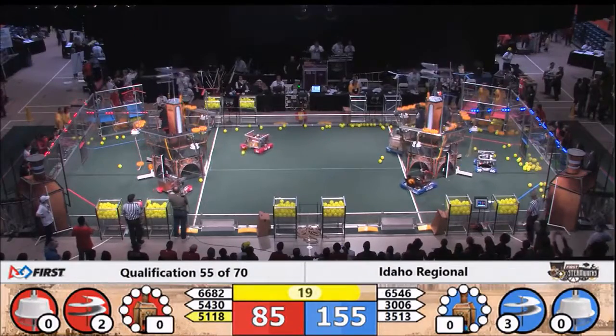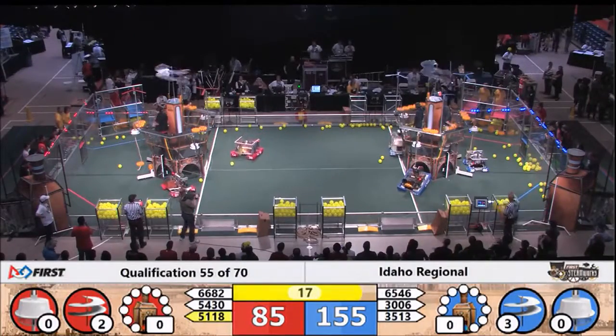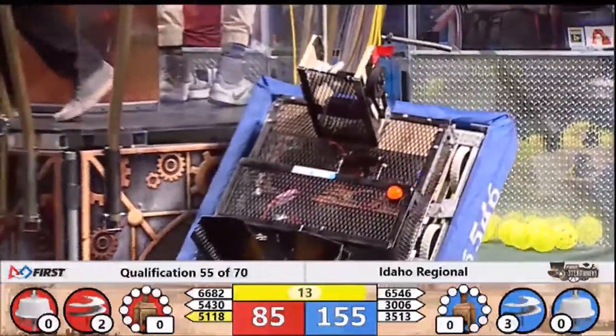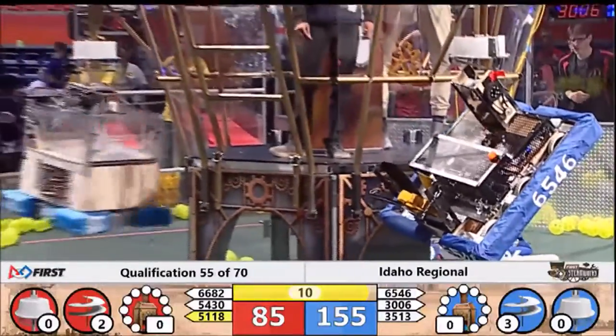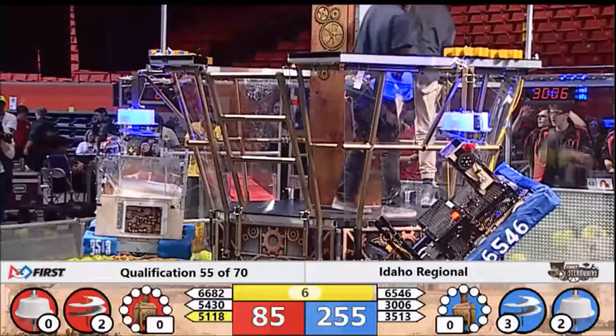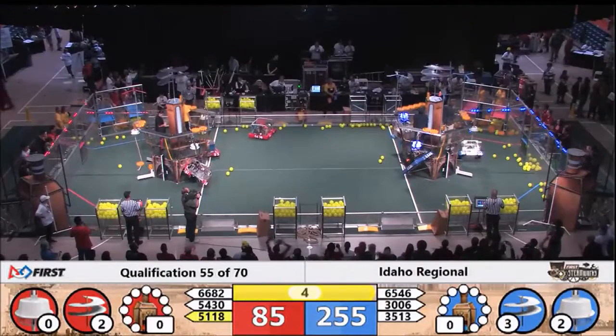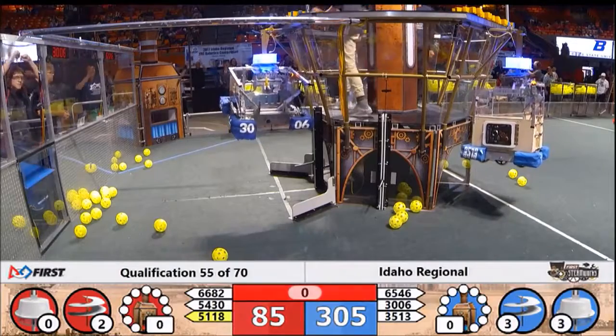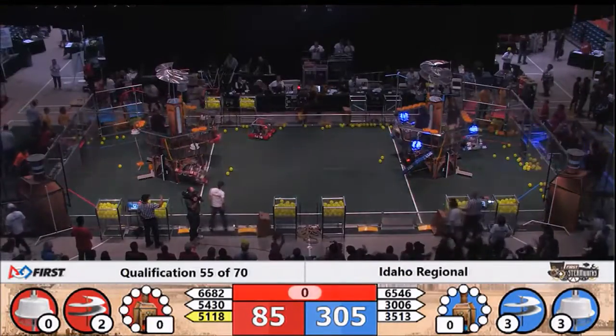Naftasan attempting to climb. 30-06 trying to get themselves to climb. 66-82 attempting to climb with that grinding-sounding mechanism as it ratchets its way up. 51-18 attempting to climb. Misfit toys are up! 30-06 is up — in the air! All three robots on the Blue Alliance are airborne.